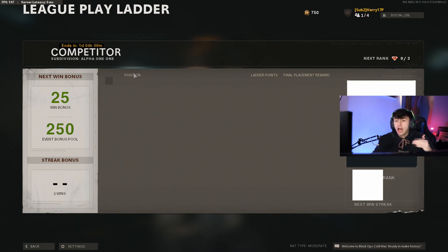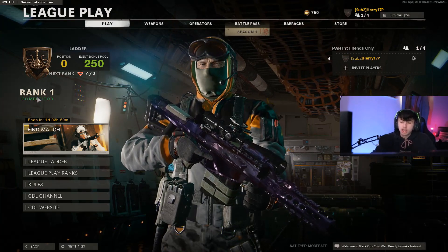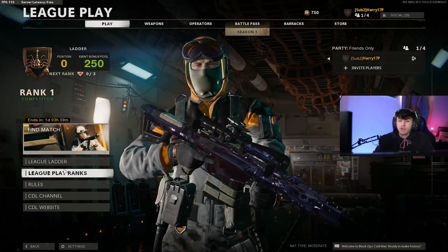The league ladder is a leaderboard — positions one through ten showing who has the most ladder points. The more ladder points you have, the higher you finish. The final placement reward then shows how many gems you receive — five gems, four gems, three gems, etc. It's a bit frustrating that mine isn't working because I want to see where I'm ranking compared to everyone else in my bracket. Just remember, the leaderboard is divided by rank so better players have their own separate bracket.